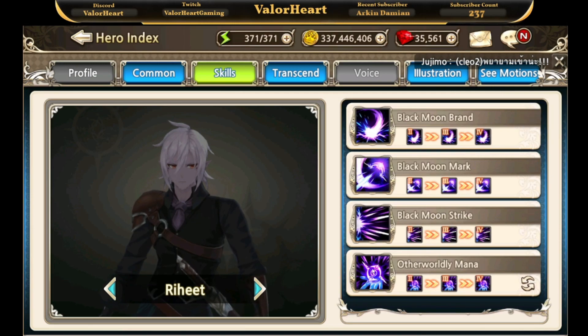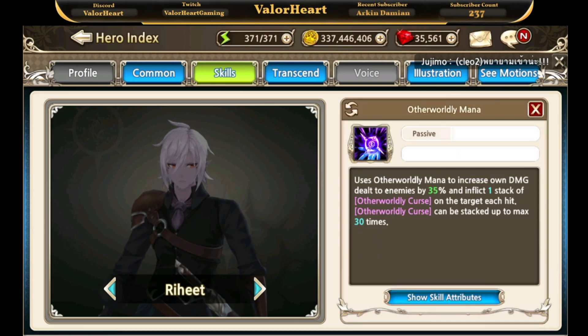Raheet's passive is called Otherworldly Mana, in which he deals 35% more damage to enemies. He gains 1 stack of otherworldly curse per hit from normal attacks as well as skill hits, stackable up to 30 times. These stacks increase damage in his first and third abilities, ignoring enemies' block effect per stack — making this skill really good against HP-type bosses like Siegfried and Sharkman.